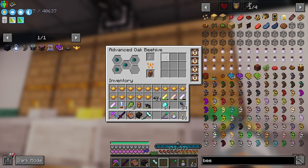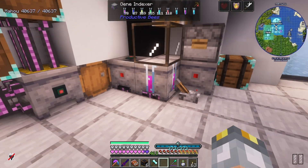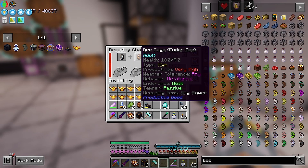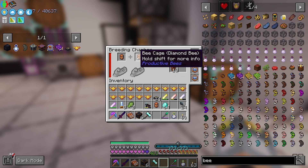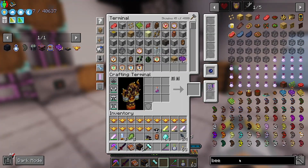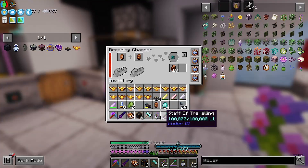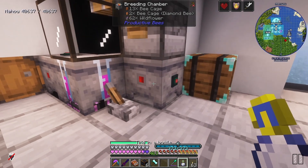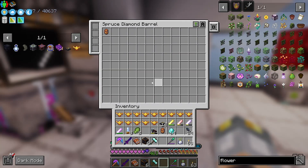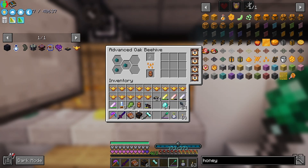Grab them before they get picked up by the modular router, perfect. So we've got two diamond bees. Where's my breeder? I thought I broke it on purpose — no, it's right here. Let's get some flowers — wildflowers should work. There we go, and time in the bottle, thank you very much. That should, when they're done, go over there, perfect.